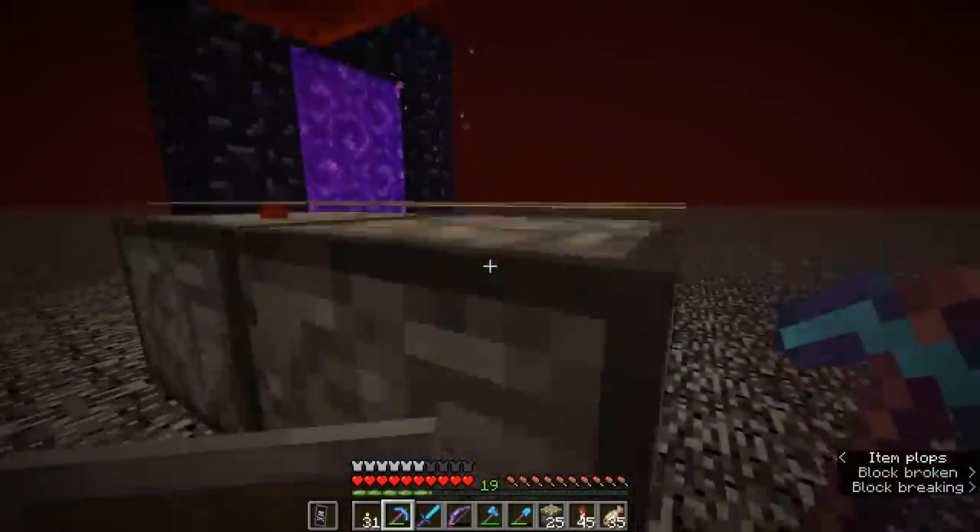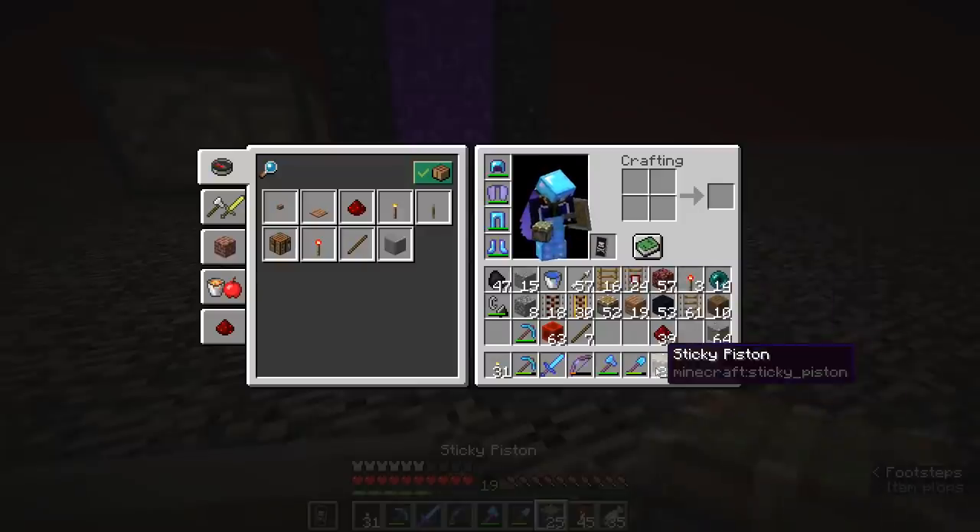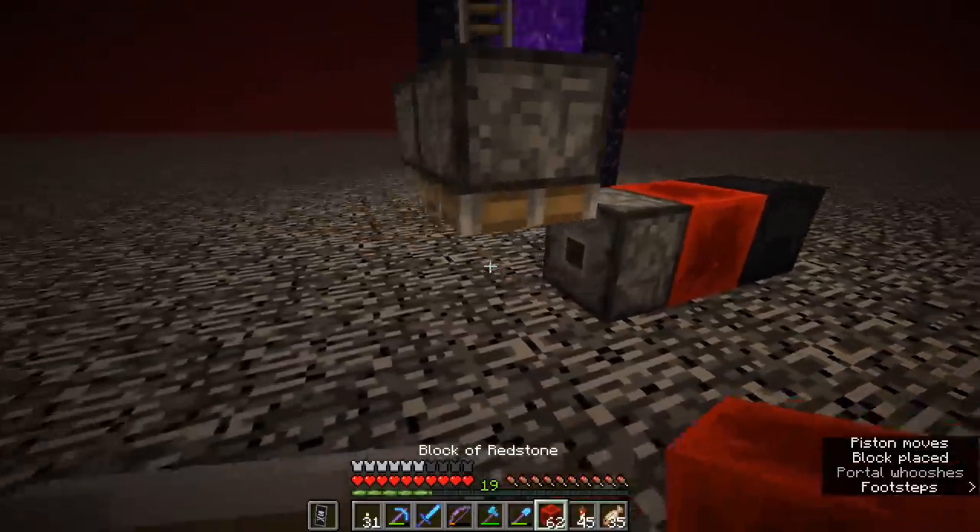We need to put two rails on top of these pistons, and then on top of that, place two redstone blocks. Then two rails need to go on top of those as well — two regular rails on top.